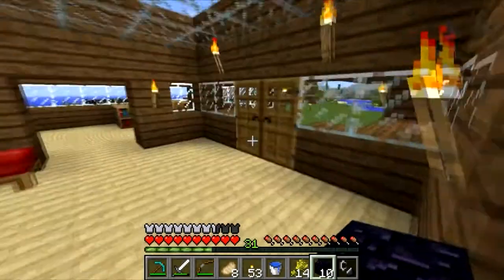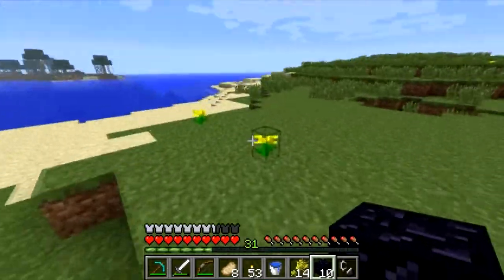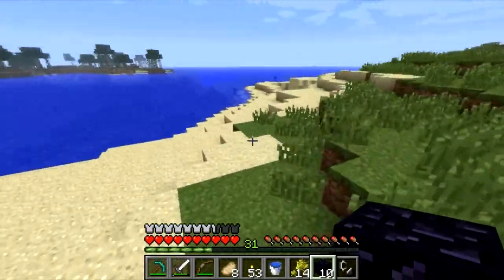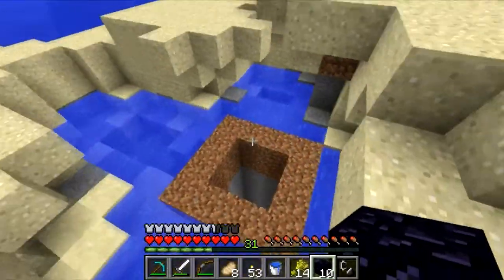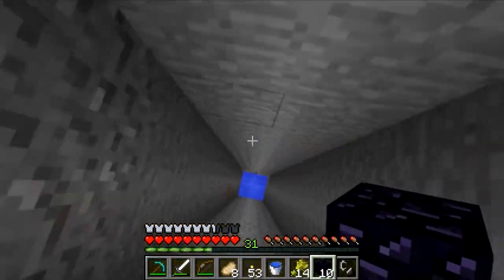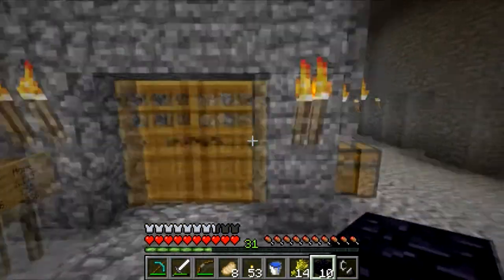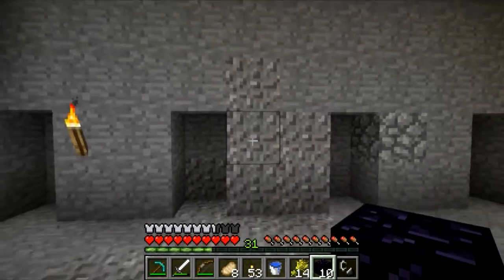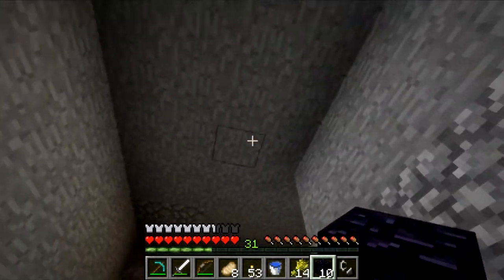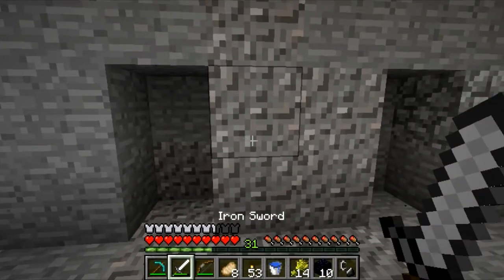Depending on where we spawn we want to surround our entrance to the Nether portal. We're also gonna take two chests and two signs — one sign is gonna be for our teleportation coordinates to where we spawned in the Nether, and the other one is gonna be for when we find a Nether fortress, for those coordinates as well. Just to make it easier when I have to constantly travel through the Nether. I'd also like to put our portal right here down below so it's not up there making noise.